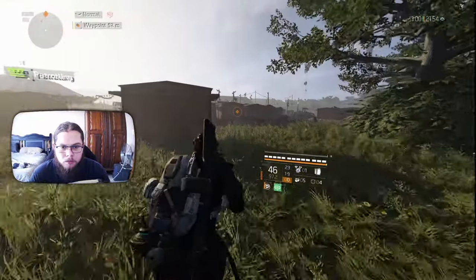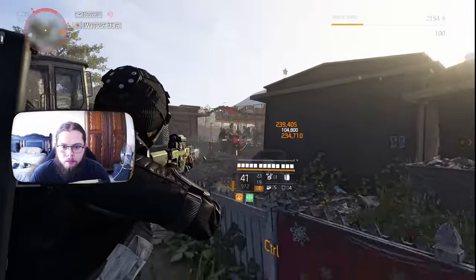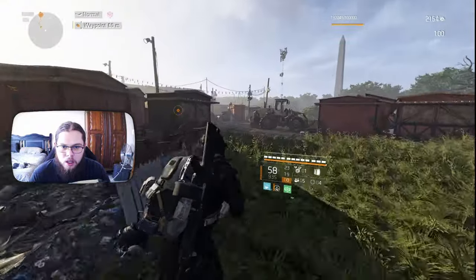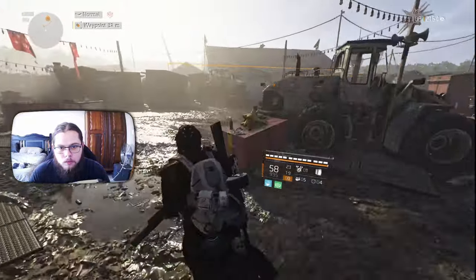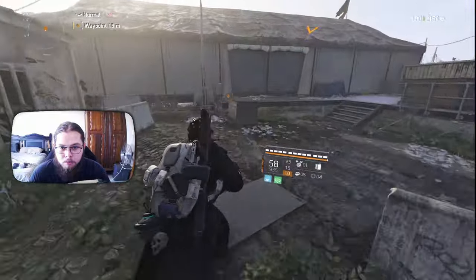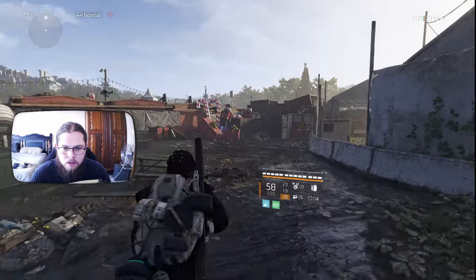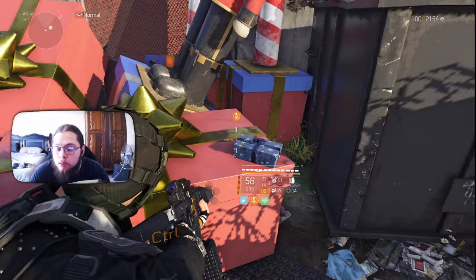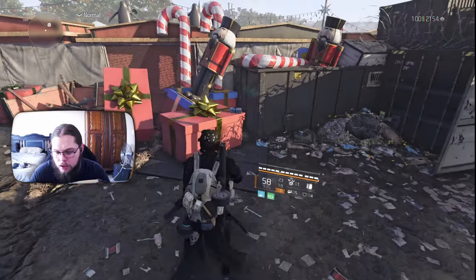We want to be right next to it. You kind of ping in that area just to get a decent reference, but you just want to run around, and if you can get next to this building you'll be at the correct space. Once you get here, you should see two nutcrackers. If you look over here on this red gift right over here, there's this little blue present. Go ahead and interact with that, and that'll give you your first key.